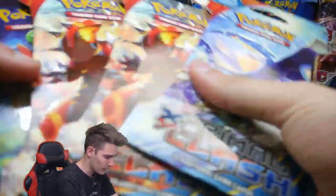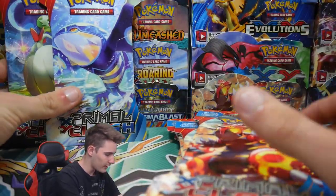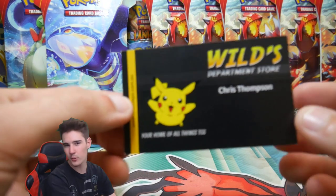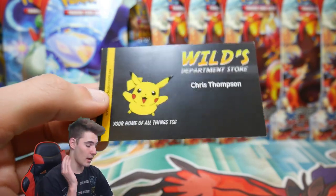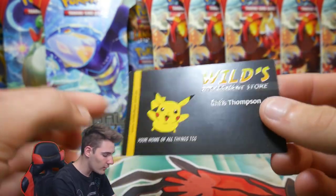So we have one, two, three, four, five, six, seven packs, and most of these are Groudon artworks — we have five Groudon ones. So we have Lucky Seven! We're going to open up seven Lucky Primal Clash blister packs, and these were actually just given to me by Wallace Department Store because he is an amazing guy, amazing store — you guys should check it out.